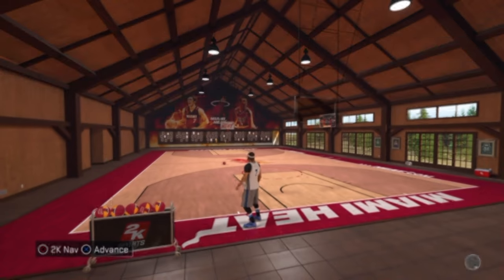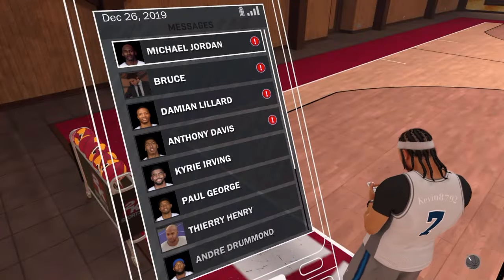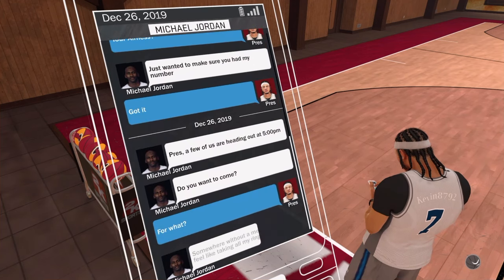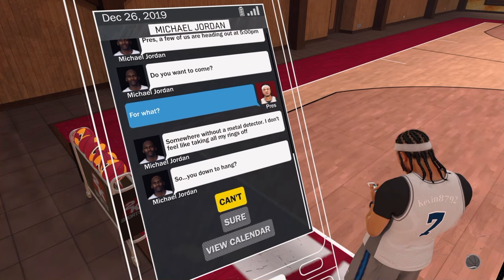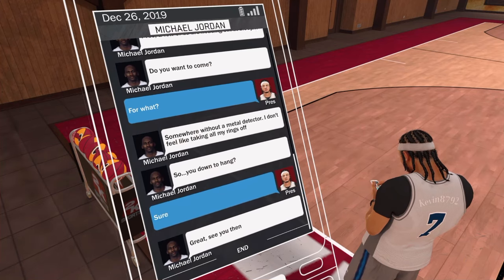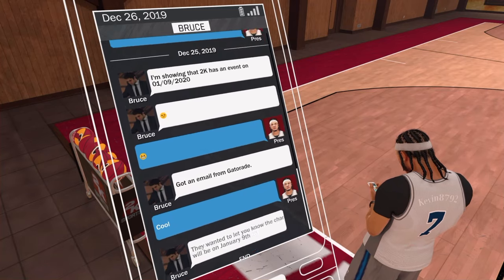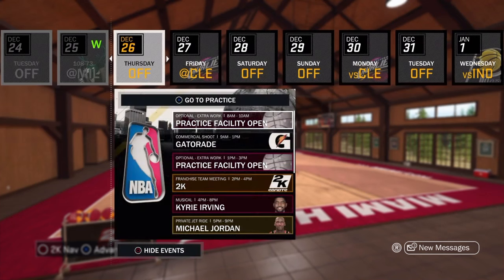Now let's fast forward. You see this off day — I'm going to press X, hit circle real quick. You see I simulated that game but went straight to my off day. Michael Jordan right there — he popped up, he's going to ask if you want to chill or whatever. You say yeah, so once you accept, you do whatever event Jordan wants to go to, you just do that, and then you'll have the court right after.